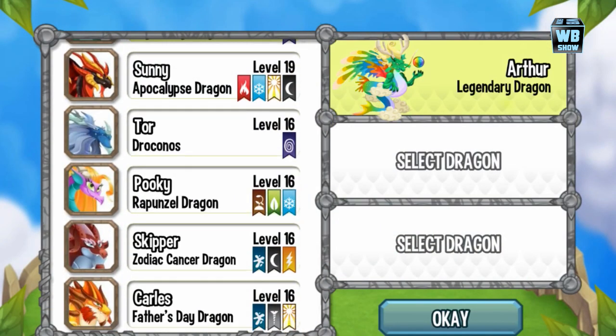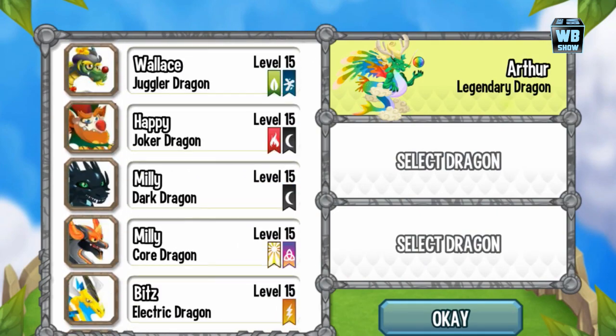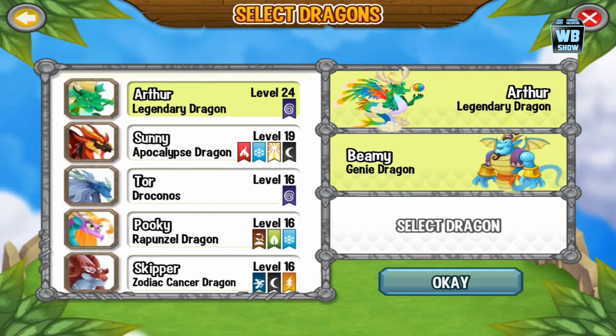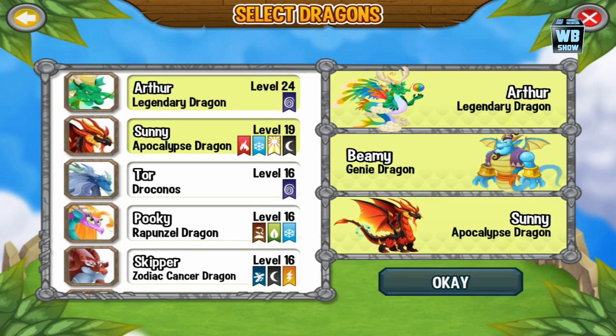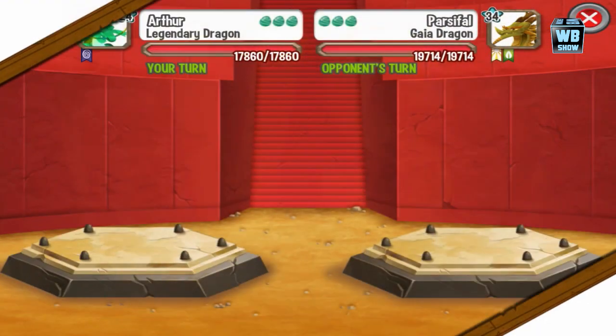Let's go into battle now. We'll select this and then select the Aladdin Genie Dragon, which should be here, and then we'll select our famous Apocalypse Dragon. I love the Apocalypse Dragon — I think it's just because it has four elements.